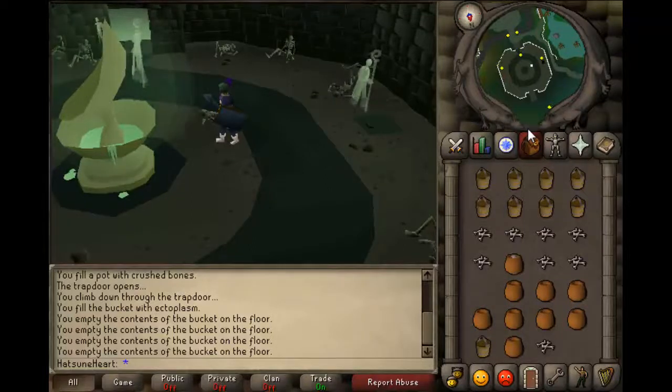Hey guys, this is old runescapeguides and today I'm going to be showing you how to get ecto tokens. Ecto tokens are used for a few quests such as Ghost Ahoy and a few others.